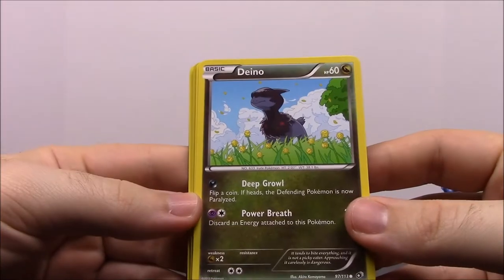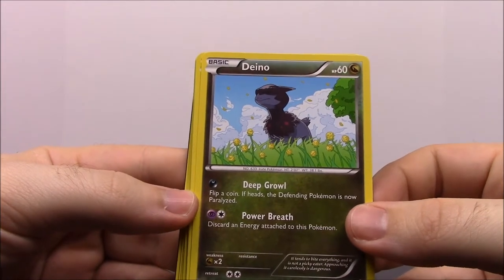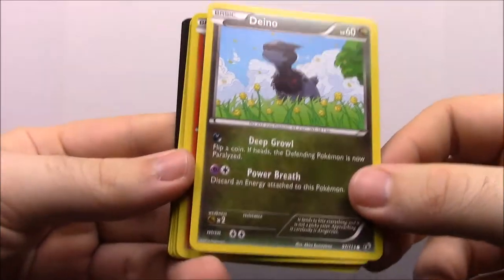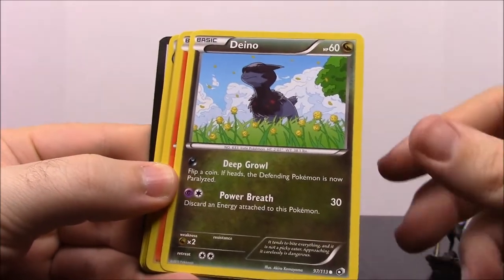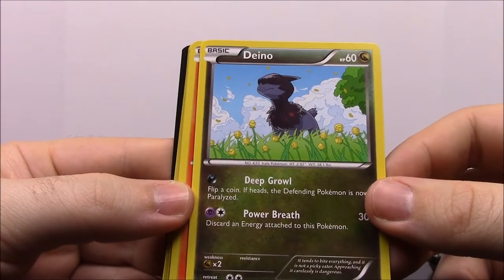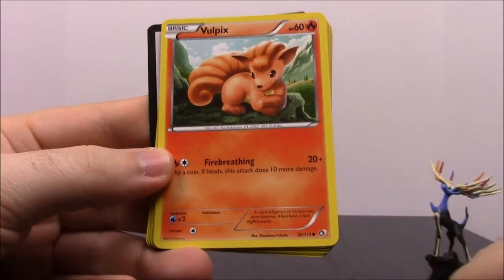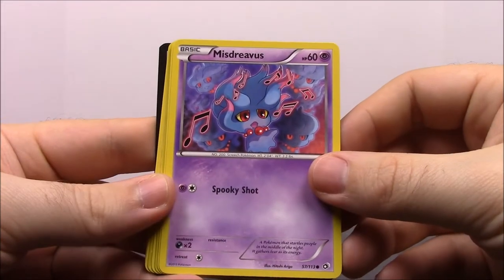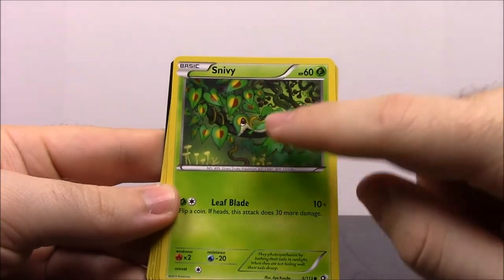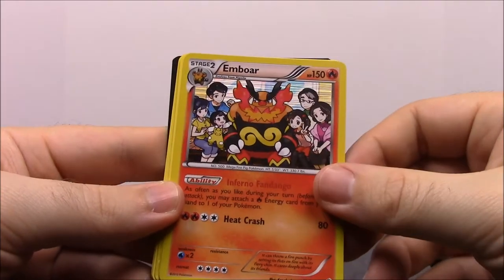So first up we have — I don't know how you would say it — I'll just call it a dino. I think it's supposed to be like a Paki or something, like a Pachycephalosaurus. I'm not exactly sure, but I think I've seen it in the Pokémon game and that's what it reminds me of. So we have that. Voltix. Misdreavus. A Snivy, which looks hidden right there among the leaves. An Emboar.